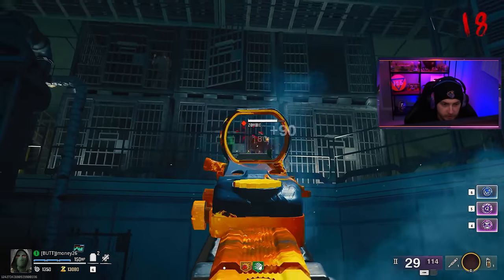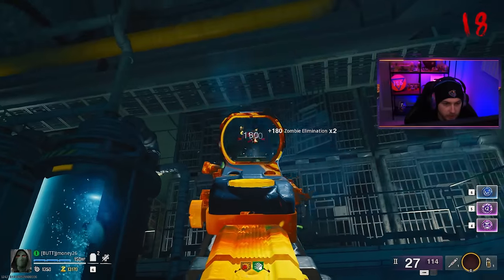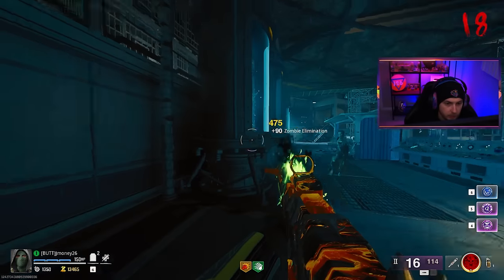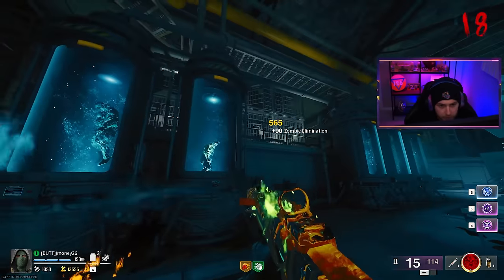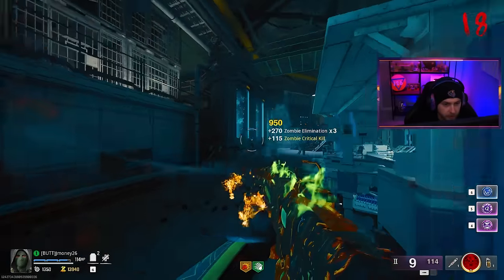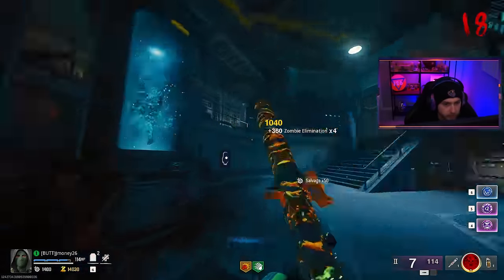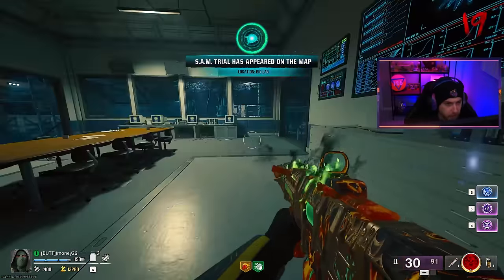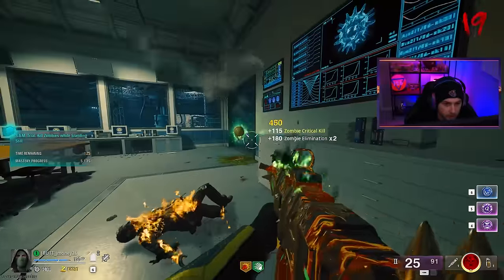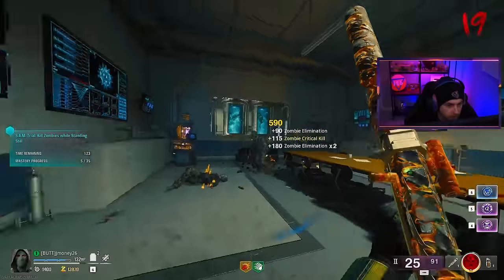I think there's a side easter egg with taking all the zombies in the cages out. If we take them all out one round, the next round there will be a parasite in them, and then if we take the parasite out, we get a free perk or something. That'd be nice. And look at this — how convenient, there's a standstill. And an insta kill too — this is about to be way too easy.